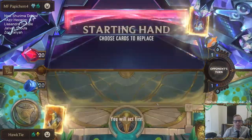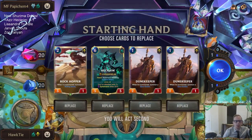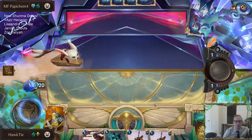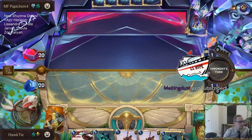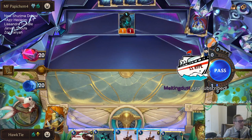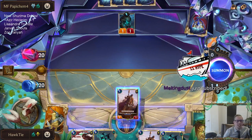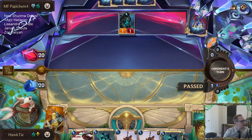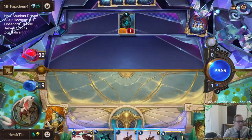Another Shadow Isles deck with Freljord—they could have a big overwhelm thing. Oh, I love it—we got Dune Keeper, our great one-drop, so let's keep this hand. We got a brand new Tier 1 sub—get a bunch of hype in the chat for Melting Dust! Thank you, Melting Dust, I really appreciate that. That's sub number three on the day.